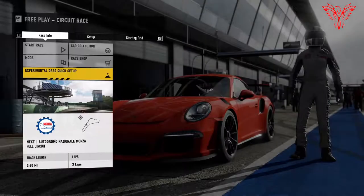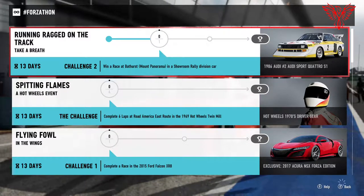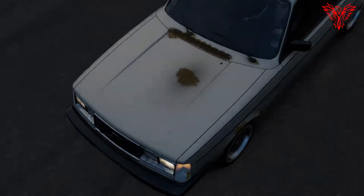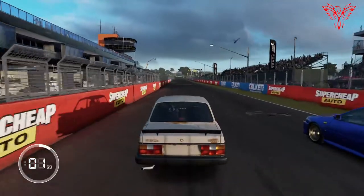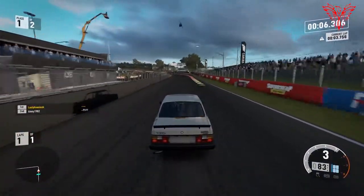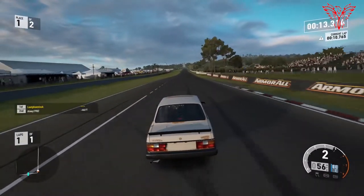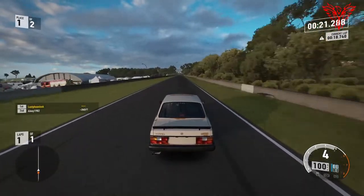Going to the Forzathon screen — I've got to win a race at Bathurst Mount Panorama in a showroom rally division car. This is working towards the Audi number 2 Audi Sport Quattro S1, which is quite a nice little rally car. For this I've decided to go for the old battered rusty, clapped-out little Volvo around Bathurst. It's not the quickest car in the world but it's part of the showroom rally division so it's as good as any to use.